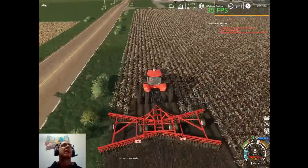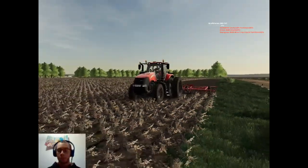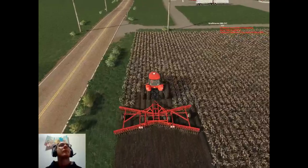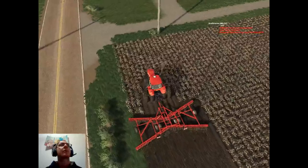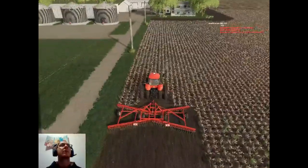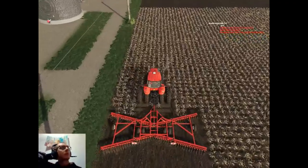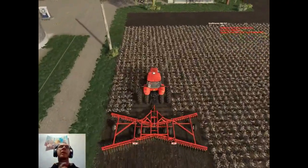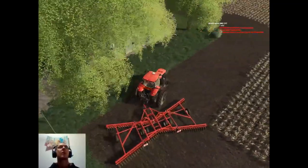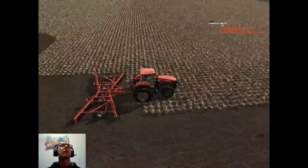I'll slow this guy down to about eight. I didn't even set a timer for this video — oh well. It shouldn't take all that long to disc this field; it's not super huge. Fields 72 and 24 are our biggest fields so those will take the longest. That's kind of why I wanted to run wheat in them — wheat's a good cash crop, might as well run it in the larger fields.